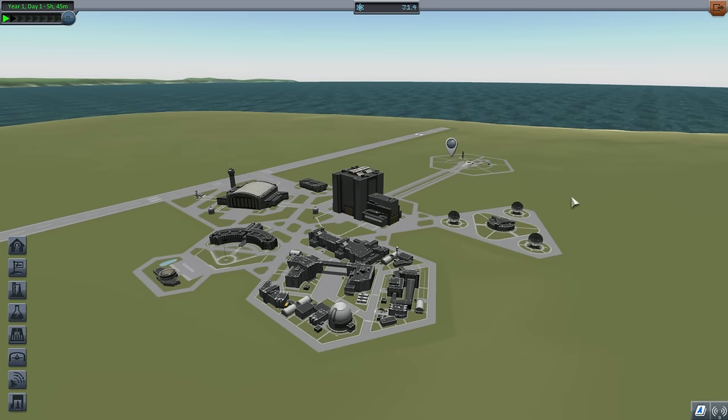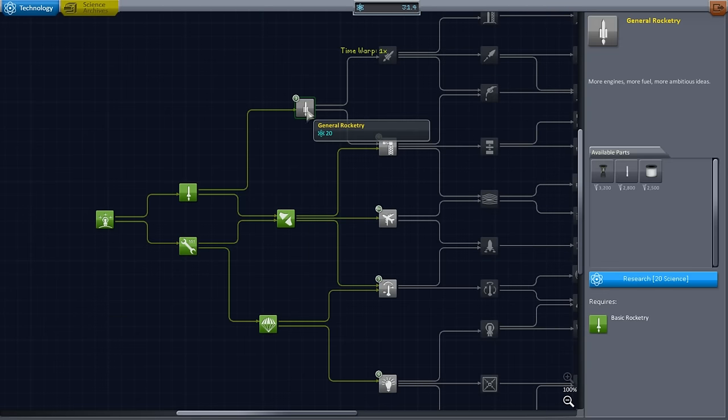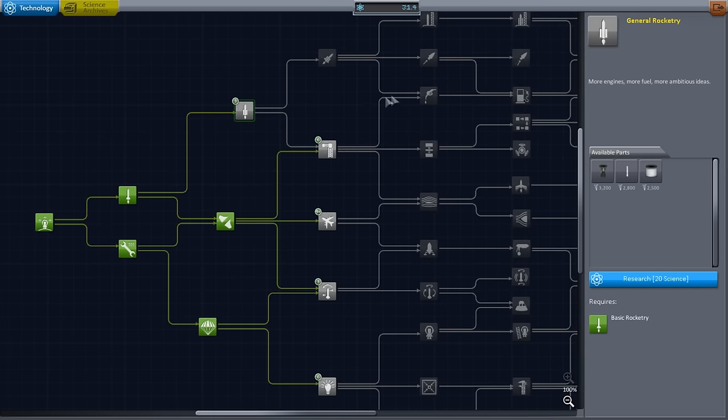Hello everyone and welcome back to my KSP tutorial series in Kerbal Space Program 1.1. In this episode, I'm going to try and aim for the Moon. First, we've got 31.4 science available, so let's go to the Research and Development Building and pick up General Rocketry — it costs 20 and is the only tech we can unlock. The next tier costs 45, so we'll need more science, and hopefully the Moon will help with that.